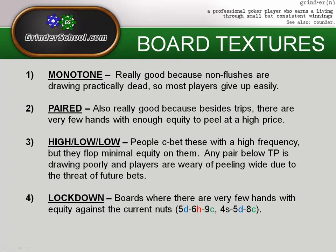Monotone boards are really good to check raise on because a non-flush is basically drawing dead. The only hands with any equity without a flush are a set or two pair. With two pair on a monotone board against a flush, you're drawing to a full house — four outs maximum with two cards to come, about 18% equity. On the turn, you're less than 10%.